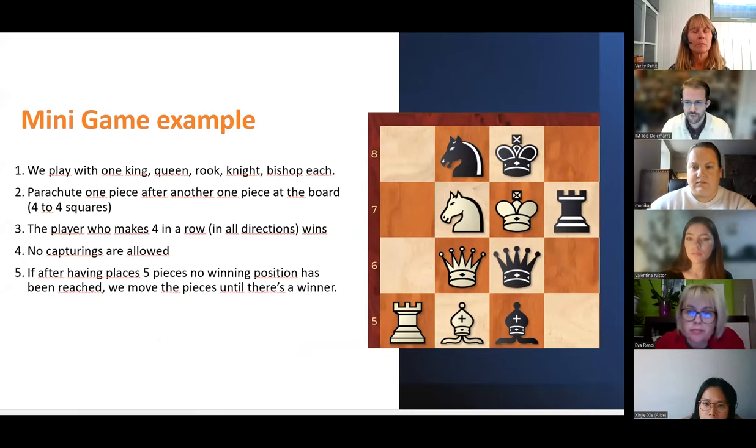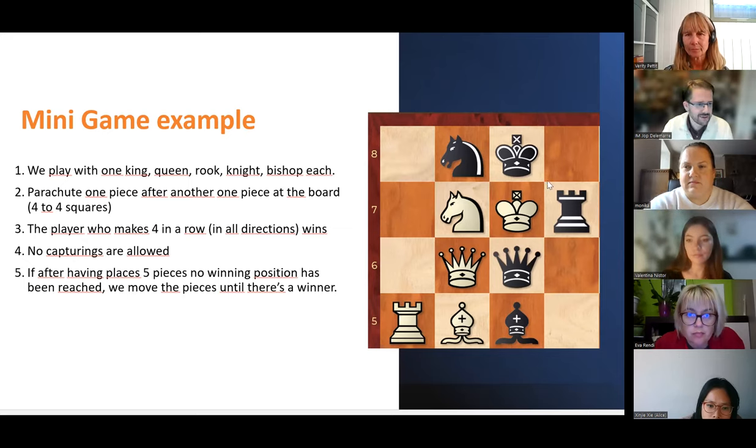You need to get four pieces in a row — like this, or like this, or on a diagonal. You move the knight — let's say to d8. So knight to d8, and then you can have four in a row. If the king moves, then black can have four in a row. So what you do is place the pieces on the board — nothing can be captured — and you just move the pieces around.